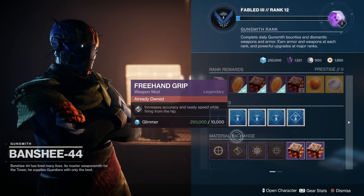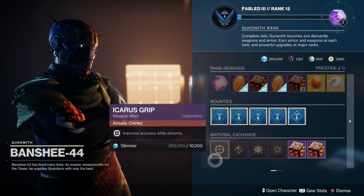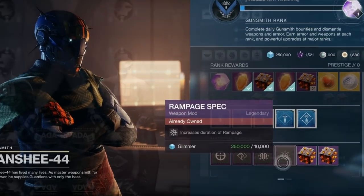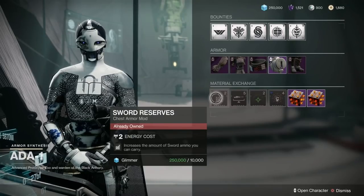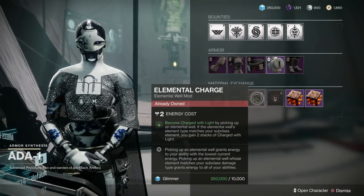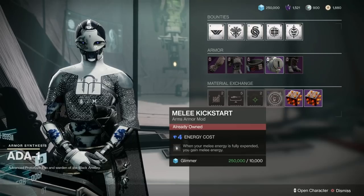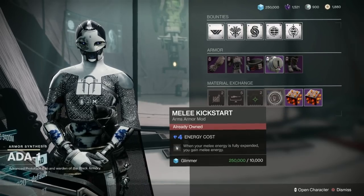Let's go and have a look at what we've got for mods with Banshee today. We've got Icarus Grip, Freehand Grip, Surrounded Spec, and Rampage Spec as well. For 801 mods today we've got Sword Reserves, Unflinching Sniper Rifle Aim, Elemental Charge, and Melee Kickstart as well — quite interesting to pick up if you haven't already got it.